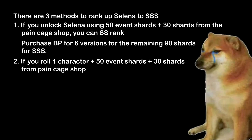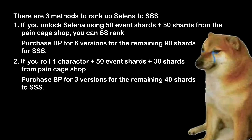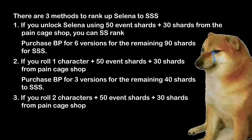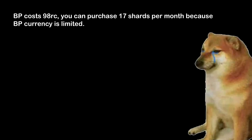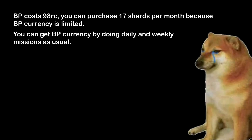Method 2: if you roll 1 character plus 50 event shards plus 30 shards from Pain Cage shop, purchase BP for 3 versions for the remaining 50 shards to SSS. Method 3: if you roll 2 characters plus 50 event shards plus 30 shards from Pain Cage shop, purchase BP for 1 version for the remaining 10 shards to SSS. BP costs 98 AC and you can purchase 17 shards per month since BP currency is limited. You can get BP currency by doing daily and weekly missions as usual.